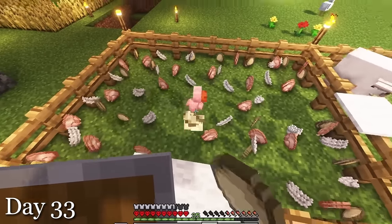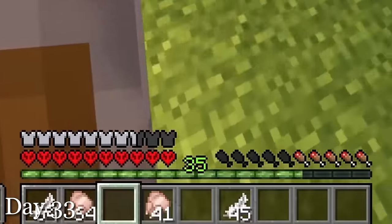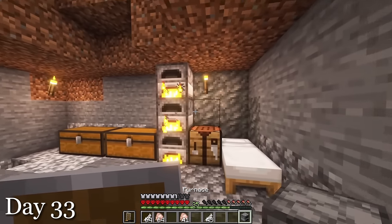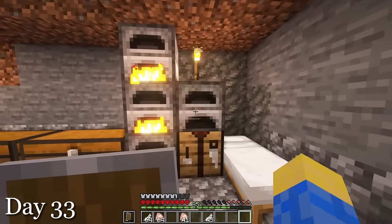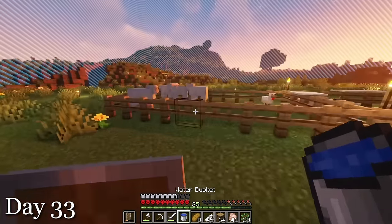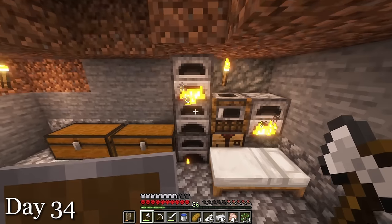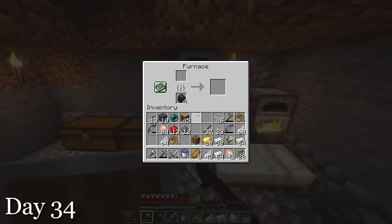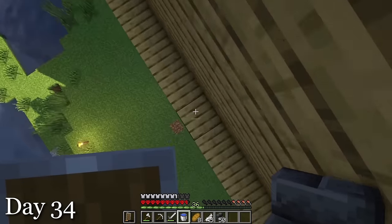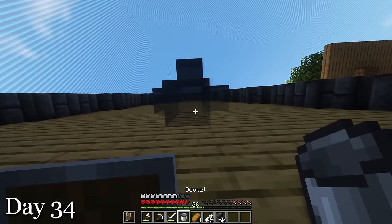But you know what is a problem? Coal. I just don't have any. I made a new furnace dedicated to making charcoal, but I hardly had any wood. So I went up to my tree platform and chopped down all the trees. My two and a half stacks of iron had finished smelting on the morning of day 34. I am so rich. Then it was back to completing my ginormous mansion. At one point I fell and hit an MLG — that was definitely intended and not an accident. After filling in the wall, I was just about done with the exterior.